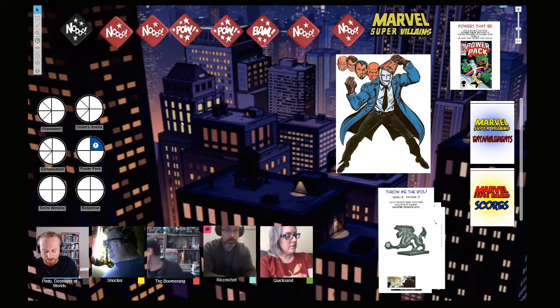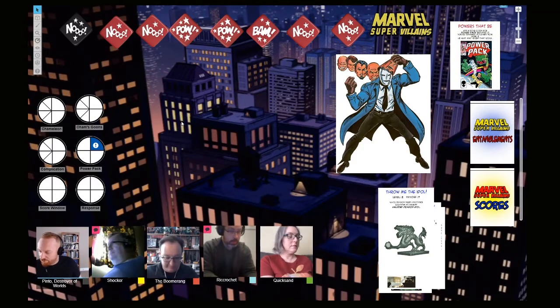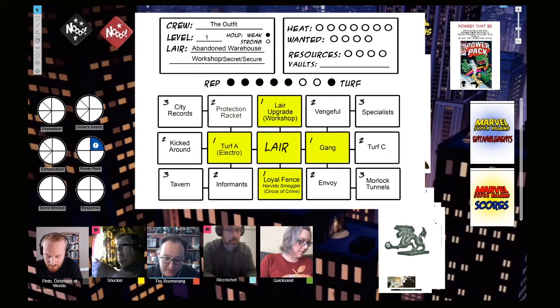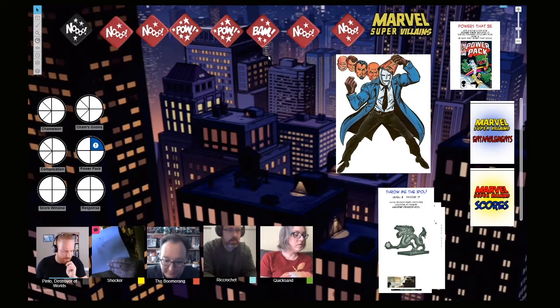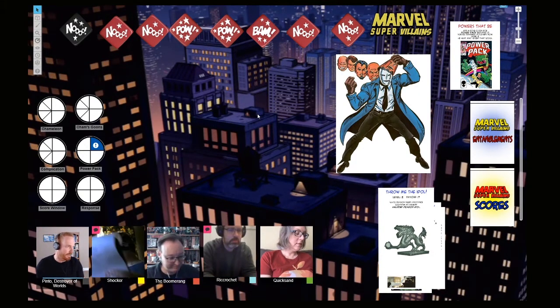Protection racket — once during downtime, roll dice equal to your level. You earn resources equal to the highest roll minus your heat. How much heat do we get? Well, to start with you get rep — that was a level two score, you're level one, you'll get three more rep. Now you have one rep, but a stronghold of level one, well on your way toward level two. The heat: two heat for that — that wasn't too bad. Can we spend a downtime action to drop the heat and then do the backdrop? Yeah, sure.